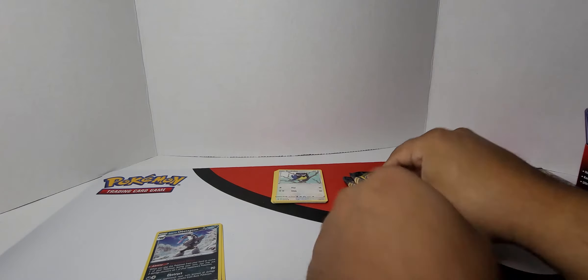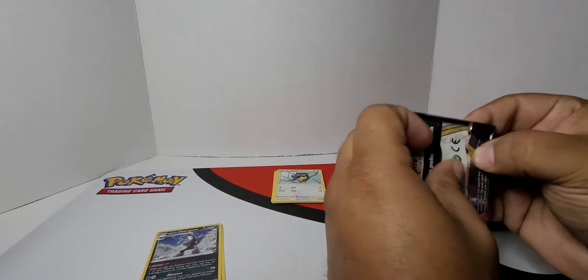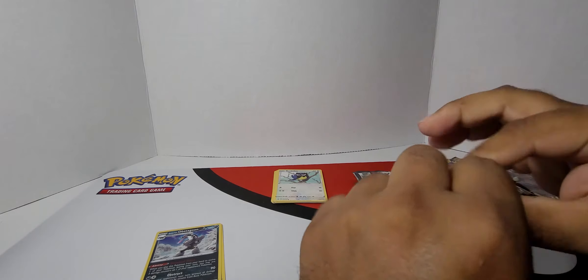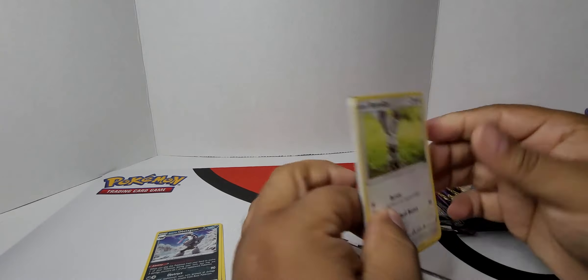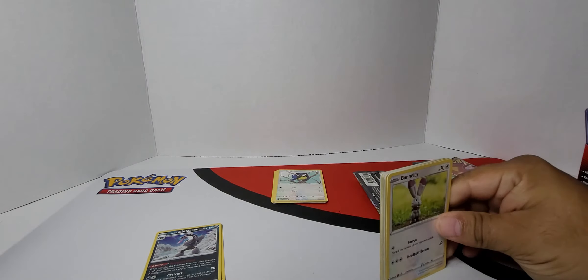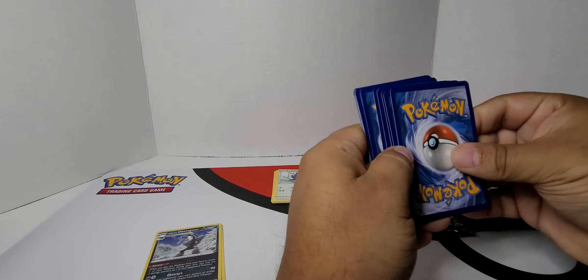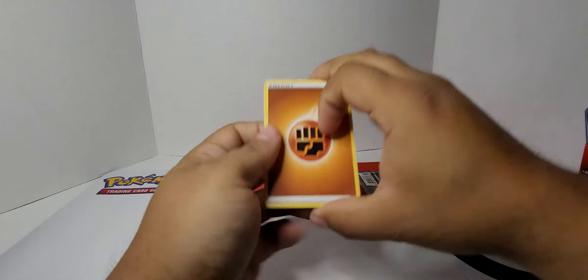Next is Rebel Clash. We're going by time order, guys. Oh my god, it's a lot of Darkness of Ablaze. How many Darkness of Ablaze did they give us — five? It's like five or six. This is randomized — they just took the Sword and Shield slot and put it into the Darkness of Ablaze.